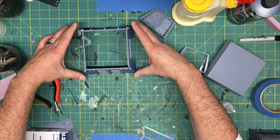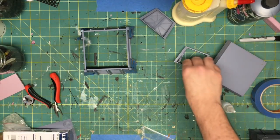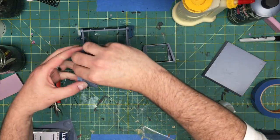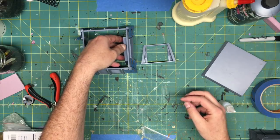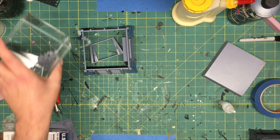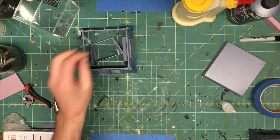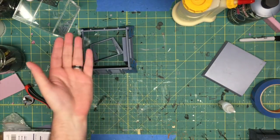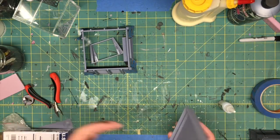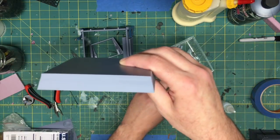I'm going to let that dry really well. I'm not going to glue my doors in — I'll probably Velcro those so they can be removed and replaced. I'm also not going to glue a base on this. I might choose later to put some lighting in or something like that. Up next, I need to glue all these little greebles around the roof.